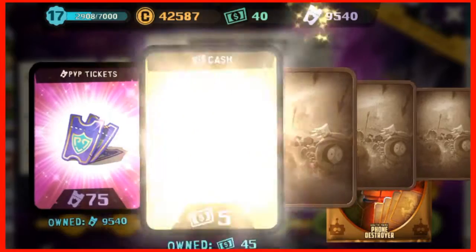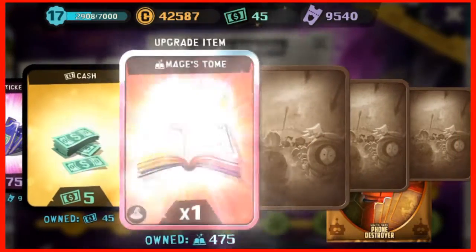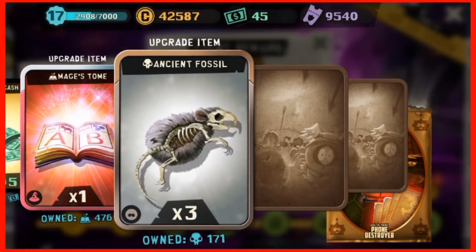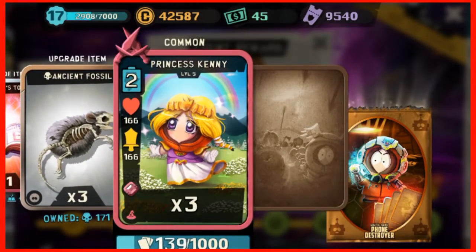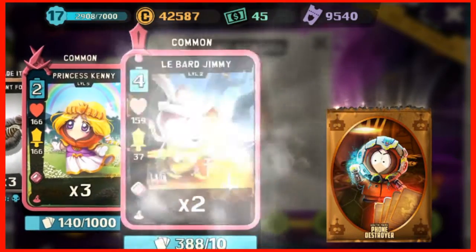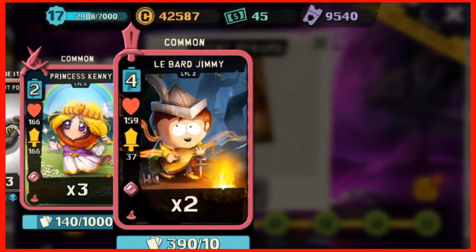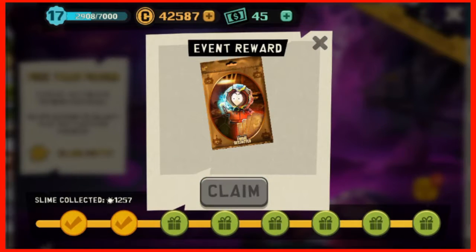So 75 PV tickets, five cash, one tome or one hardback, three fossils, three Princess Kenny, and two Labargy Jimmy. For my third pack...